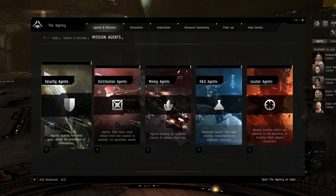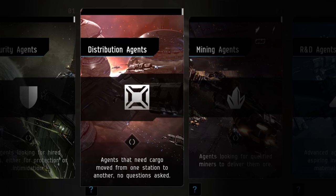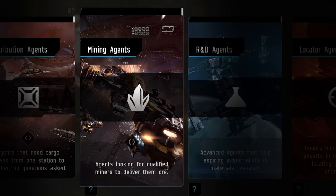Missions are available in three basic types: Security, which focuses primarily on combat; Distribution, which primarily focuses on the transport of goods; and Mining, which focuses on resource acquisition by mining asteroids.